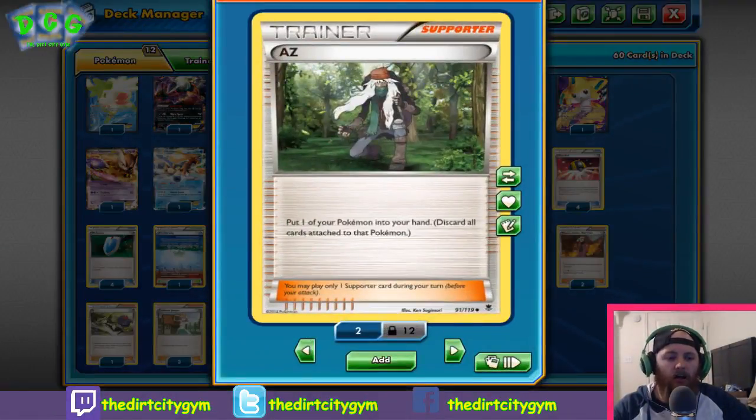Next we've got one AZ — put one of your Pokémon from your field back into your hand, discarding all energy attached to it. It's really good for getting things out of the active or getting things off of your bench — whether it be getting a damaged Pokémon with damage counters wiped off and put back into your hand. Just a really good versatile card. It's one of those you'll get into the discard pile as quickly as possible so you can VS Seeker for it later whenever you need it.